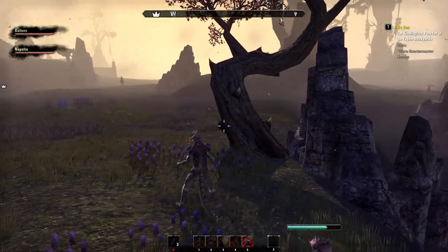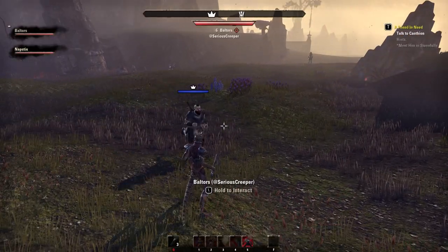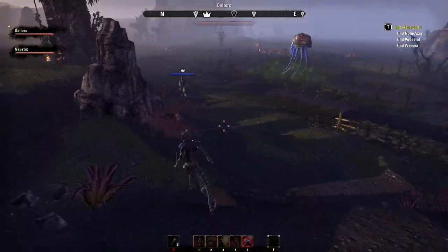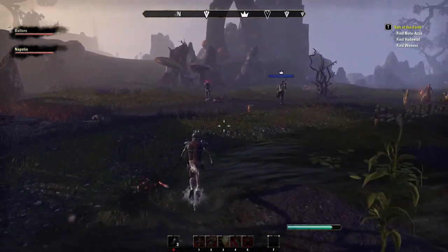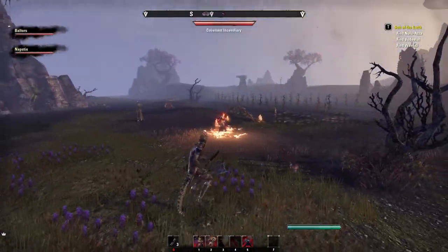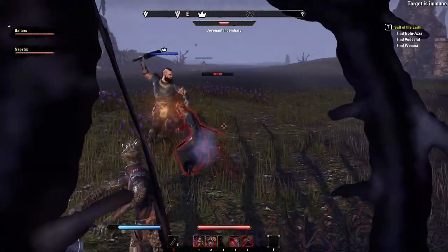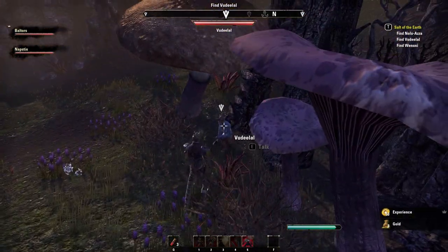We need to talk to Iron Claw again. By the way, press T to toggle through your active quests. Salt of the Earth — these are probably going to be nearby. Oh, there's a little one down here. Go home, rolly! You can actually dodge in this game — yes! It looks so cool — you're completely somewhere else and then spin back.